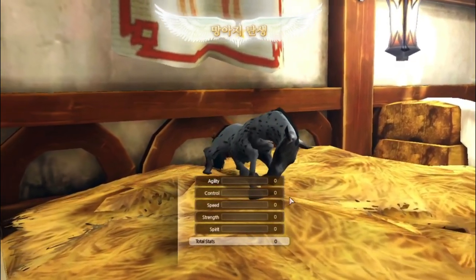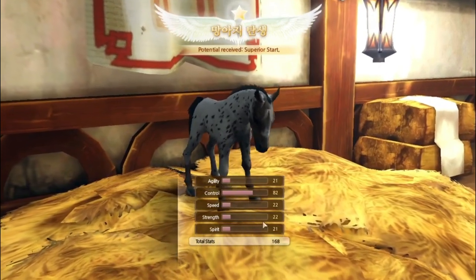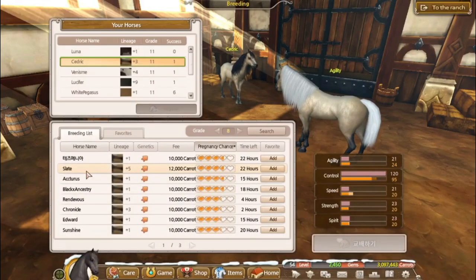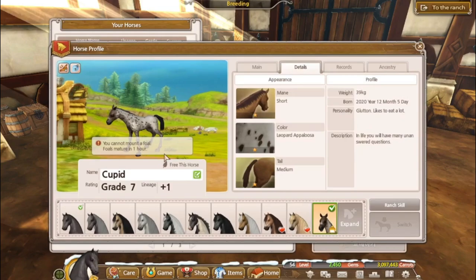Another leopard — looks so similar to the other one we just got. It's good though. Cupid — oh my god, that's such a cute name! Oh my god that mane though.